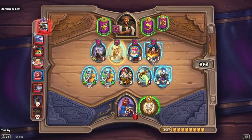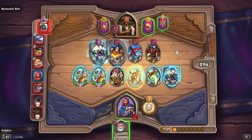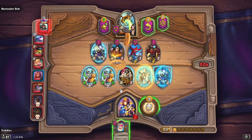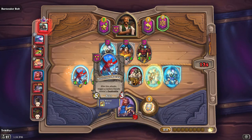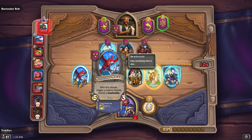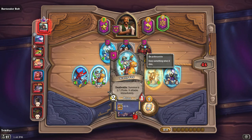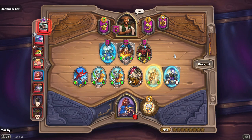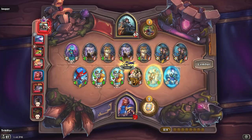Looking at other players, lots of beasts are being grabbed with some murlocs mixed in. I'm going to go generic and try for a menagerie comp, which lets you play different tribe types — that's pretty strong. I'll sell one card, play this beast to get +1/+1 on two minions, and grab a Zapp. What Zapp does is, whenever a friendly minion attacks, it triggers a random friendly minion's death rattle. I now have a beast, a dragon, and pirates — lots of ways to transition into a good composition.